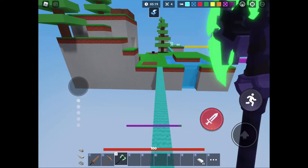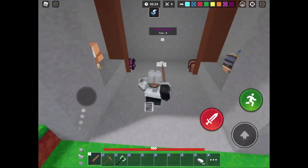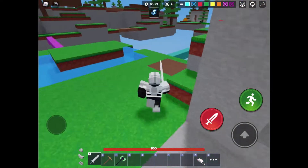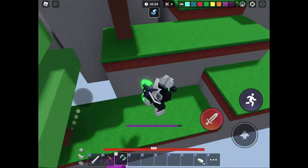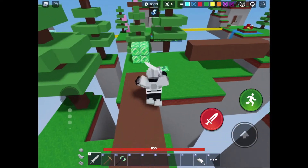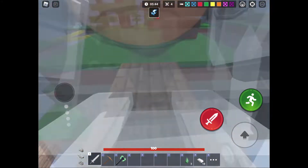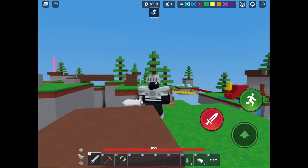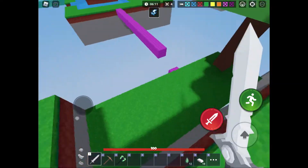I'm gonna be a runner because I'd rather run than die. I'm gonna go get an iron sword and just start trying to run away from this dude. It would be useful if we had Anti Knockback because we wouldn't have to worry about getting bowed off. We've gathered our emeralds now.